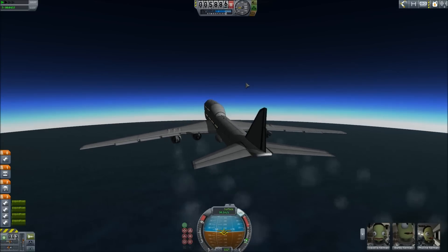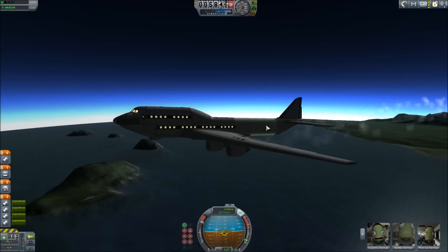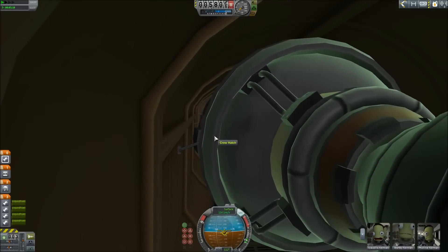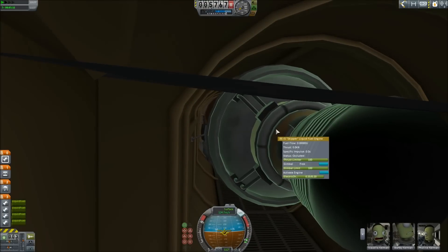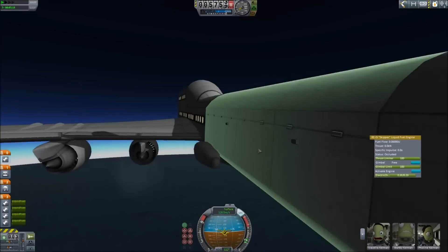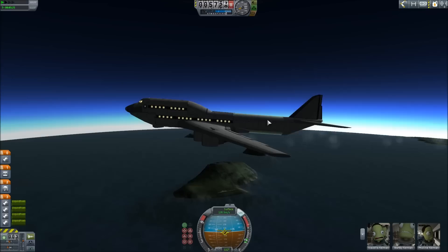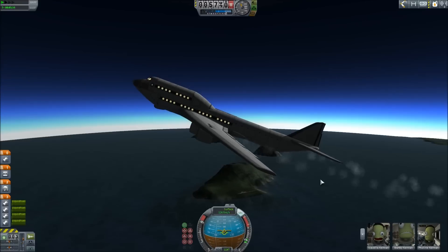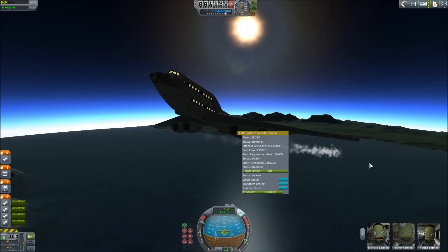One of the downfalls of having the smaller engines is this is becoming a lot of work. We're carrying — I can barely show you — a giant orange tank with a massive skipper engine. Big engine, big tank. We're carrying a lot of weight right in the back there. We're being kind of hamstringed by that weight. Must be making a lot less thrust — 93. Yeah, we're ticking down.